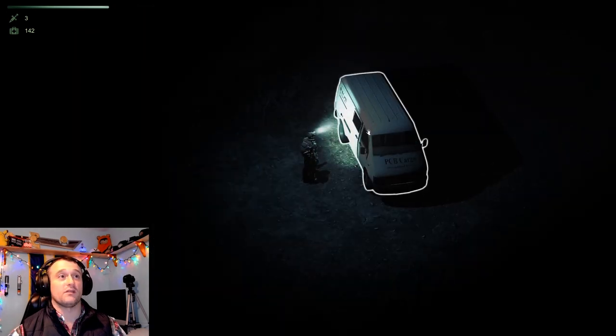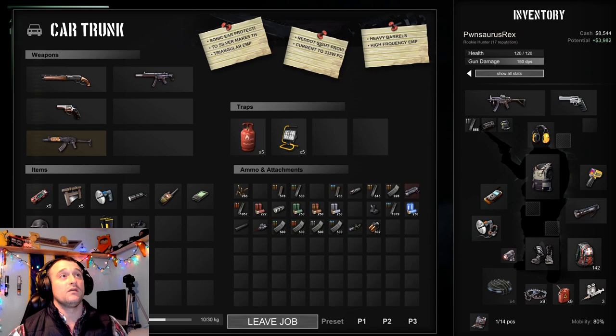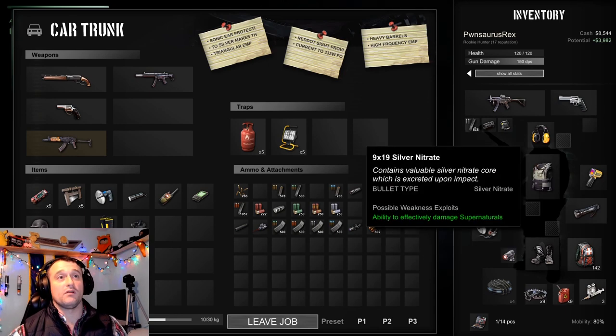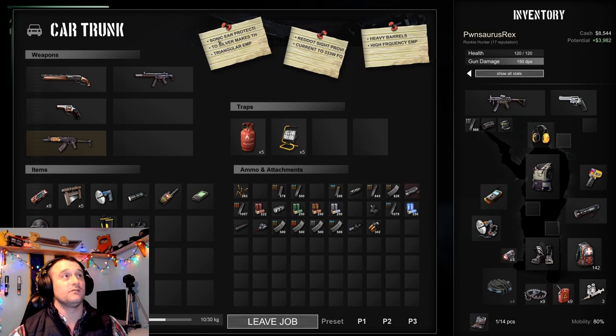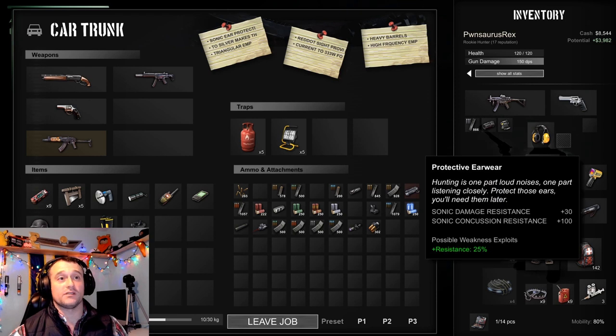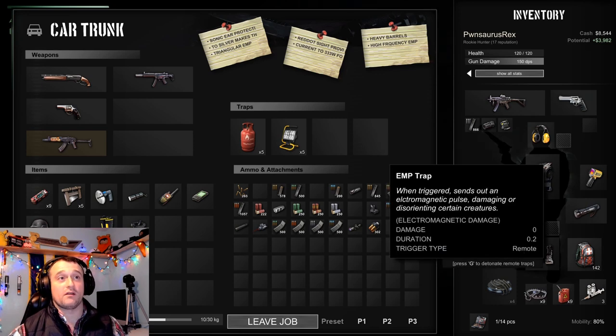All of our sticky notes are here. Let's click on the van — Setup. Here's the Heavy Barrel. It says Red Dot Sight and Heavy Barrel — Red Dot Sight, Heavy Barrel, Silver Nitrate Bullets, Silver. We also have the Sonic Ear Protection. It says Sonic Damage Resistance plus 30, Sonic Concussion Resistance plus 100. We have the Sonic Ear Protection, the Silver, and the EMP is right here.